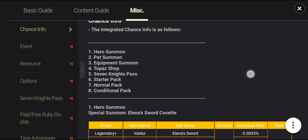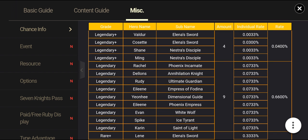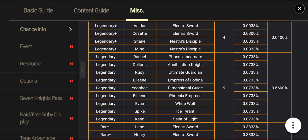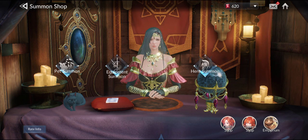Let's check the chance info right over here — the hero summon, the legendary. There's a 0.04% chance rate for legendary heroes to drop. Legendary plus is 0.6% chance, and 2% chance for rare plus. These rates are pretty bad.